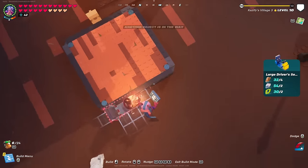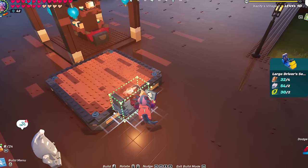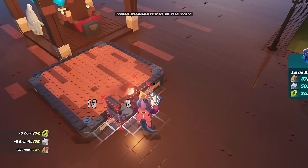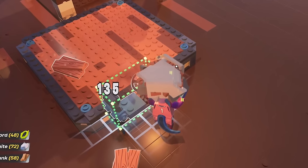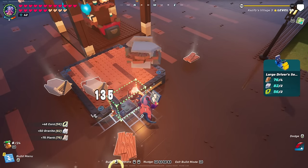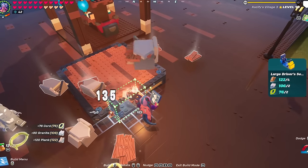What you do is try to fit a large driver's seat up against the side of a dynamic foundation. It might take a little bit to get the spacing right, but once you do, you can basically put down a seat and it'll break as soon as you place it. When you try this for the first time, you can eventually get it into a spot where you just spam it. Now we're absolutely rolling — we are just getting so many resources in such a quick amount of time.